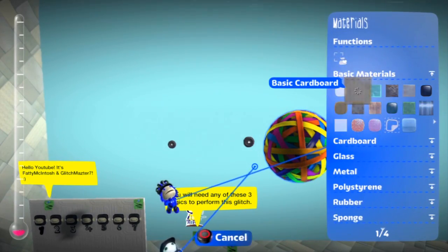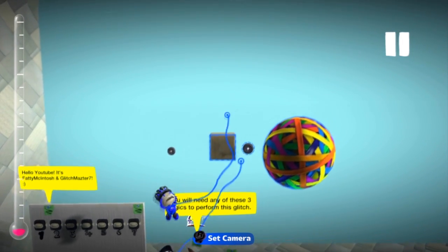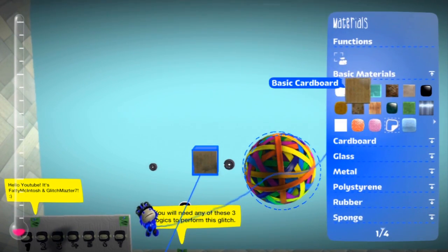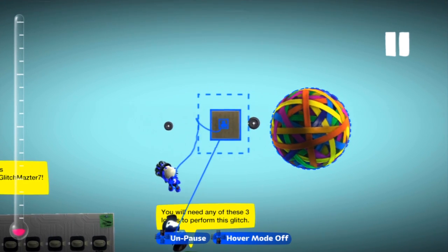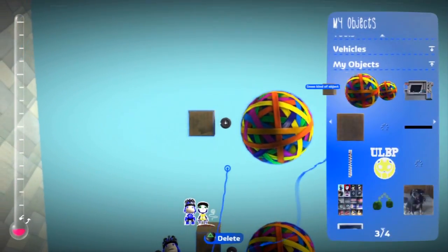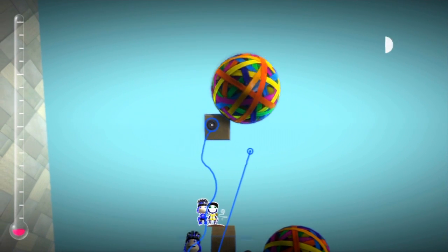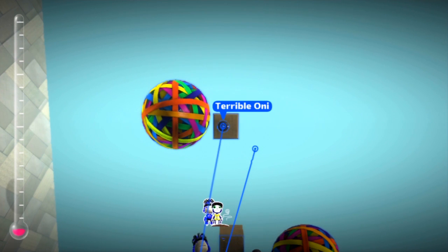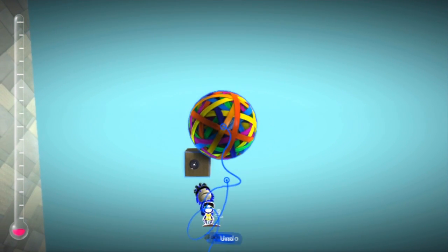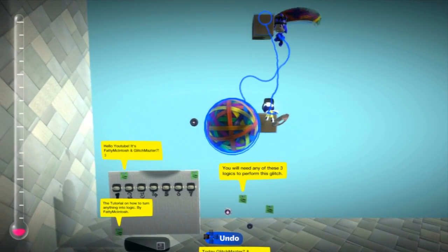Now you just take out a different material or object. The second controller or second player selects the box first and then the emitter, and then you capture only the box and pull it out again. Finally, if you detach the emitter or whatever logic you chose, the object will be glued to it and will be a part of the logic.